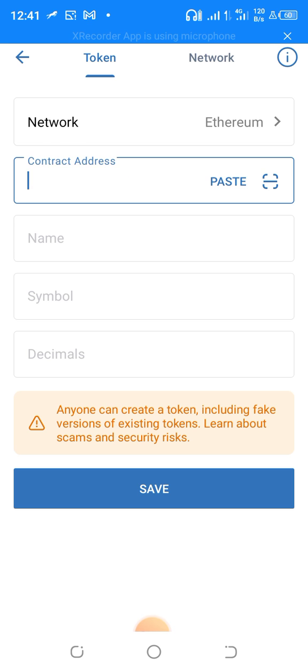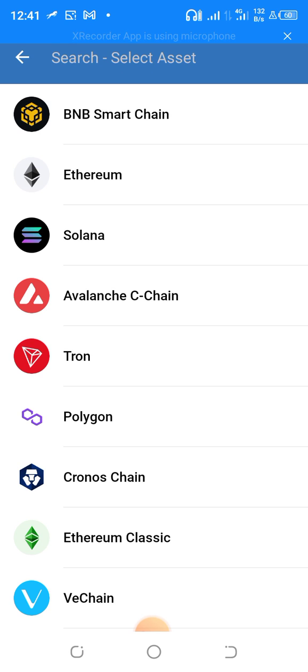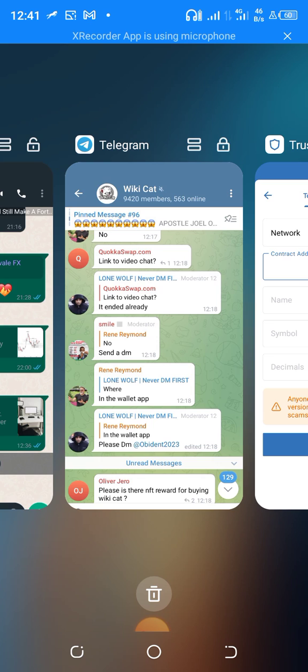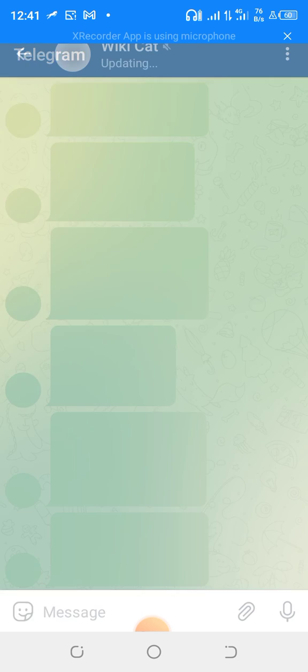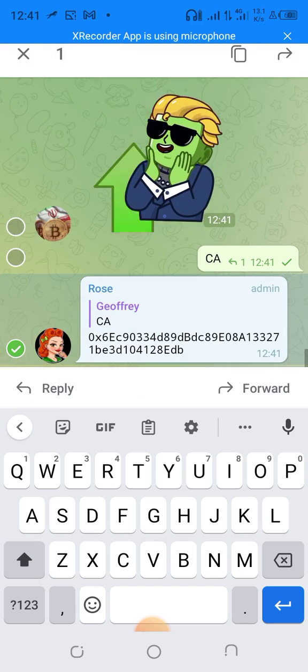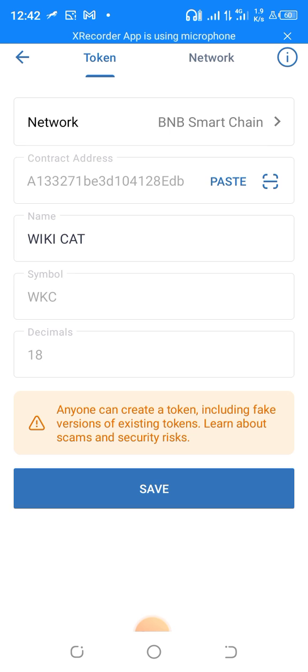You add it by contract address. If you want to get the contract address, note that it is on the Binance Smart Chain network. You come to the Telegram group and type 'ca' — just send that to the group and it will tell you. Copy it, come back to the wallet, type it in, and you'll see Wiki Cards. Click Save.